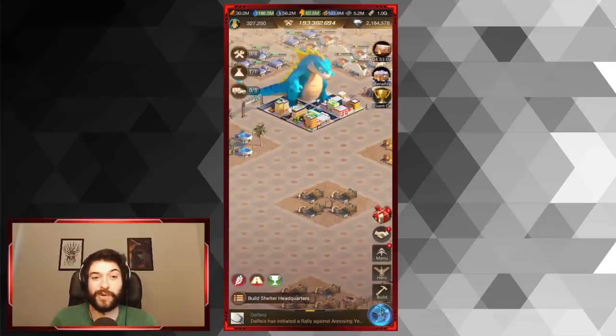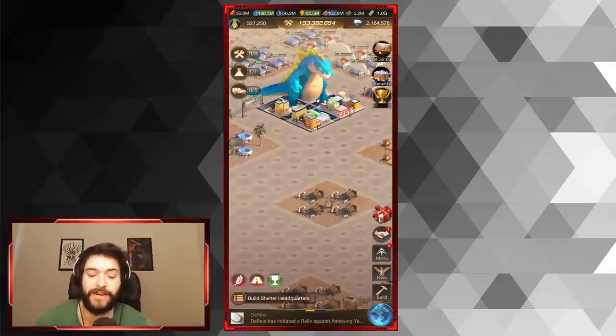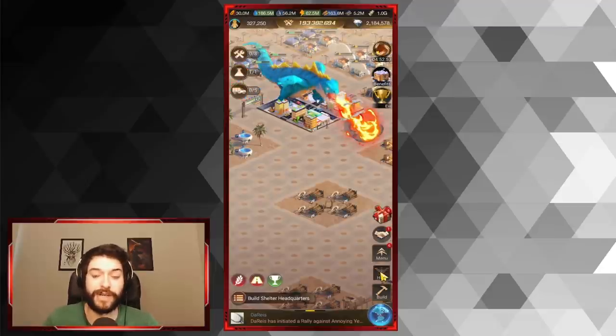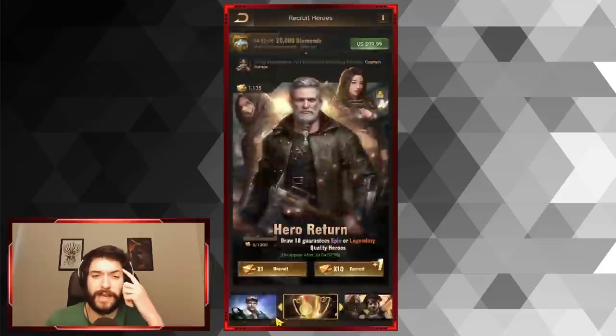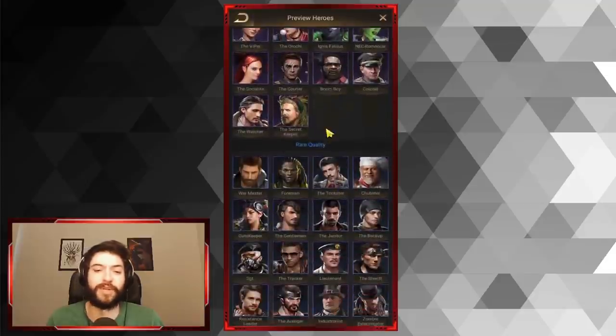A new hero pool came out — a hero return pool with Hummingbird priority. We have Hummingbird, Juggernaut, and Captain Ivanov. The legendary purple and blue heroes don't really matter.